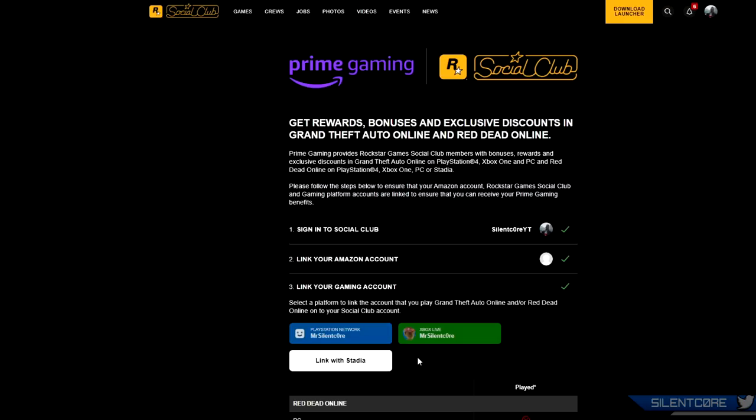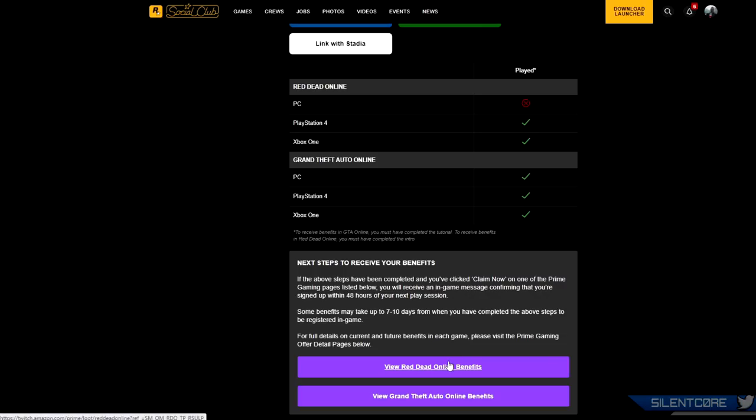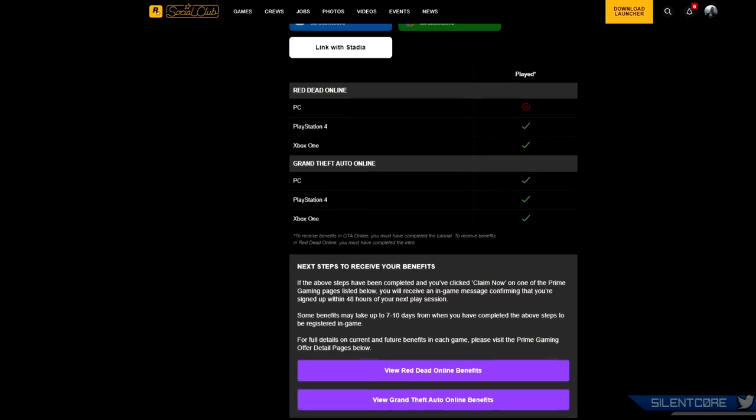Once you've linked your Amazon account to your Rockstar Social Club account, the next step is to link your gaming account — this could be Google Stadia, your PlayStation account, PC, or Xbox. Whatever platform you're on, just log in and connect here, and this is the final step to receive your rewards. Once everything has green ticks next to it, you're good to go and can claim your benefits.